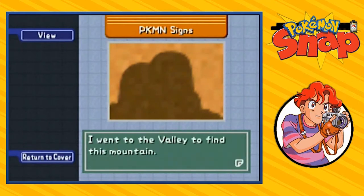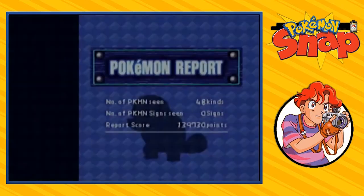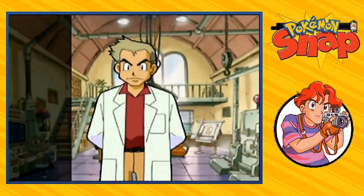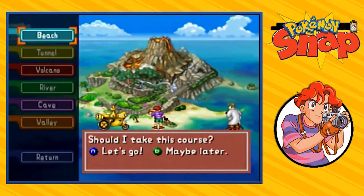I went to the valley to find this mountain — too bad he couldn't find it. So this is what we're going to be doing right now: we're going to take a look at the first three signs. Six signs, six places we visited. This will also help us improve on a few scores. So the first visit right here will be at the beach.